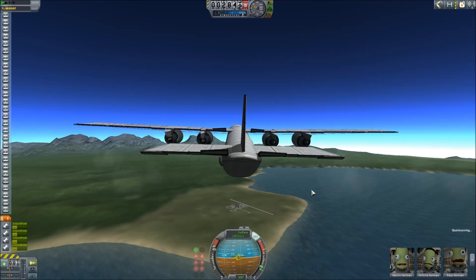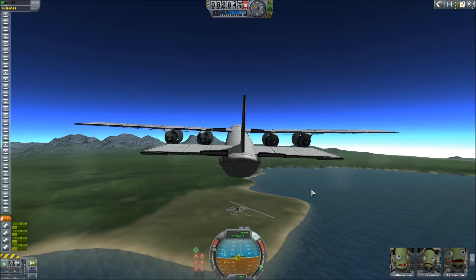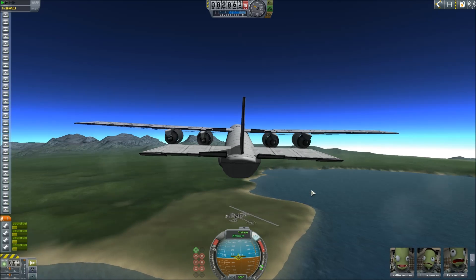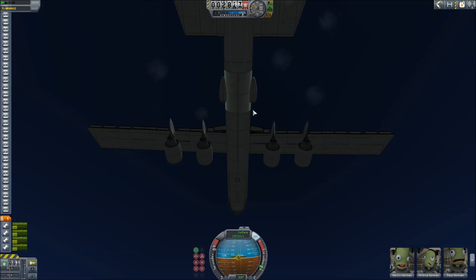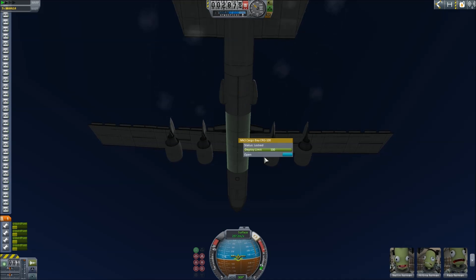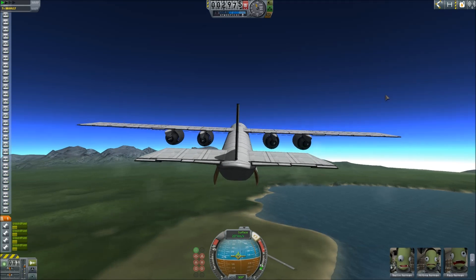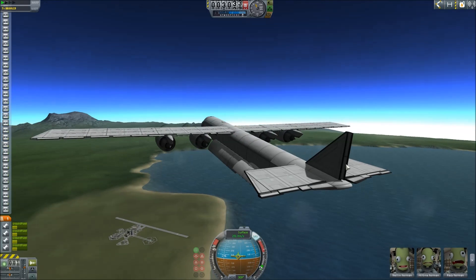So let's pop a quick save. That quick save is basically useless as we learned in the last video. When you come out of the auto load, there's nothing there. You've got no speed, you've got no thrust, you've got nothing. You're basically dead in the water, so that quick save is moot for the most part.